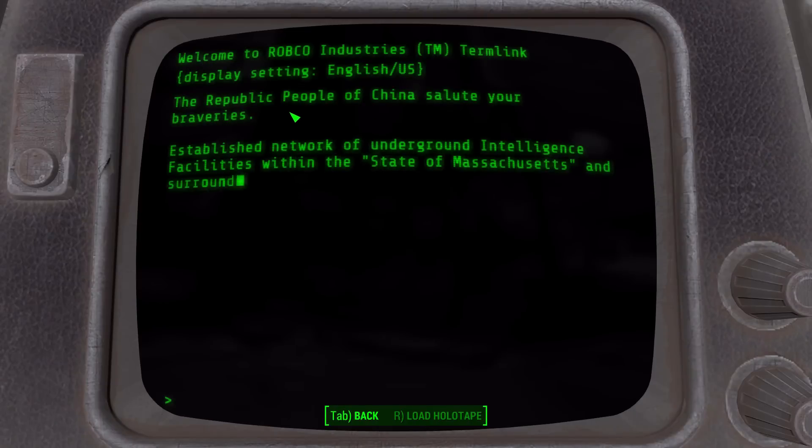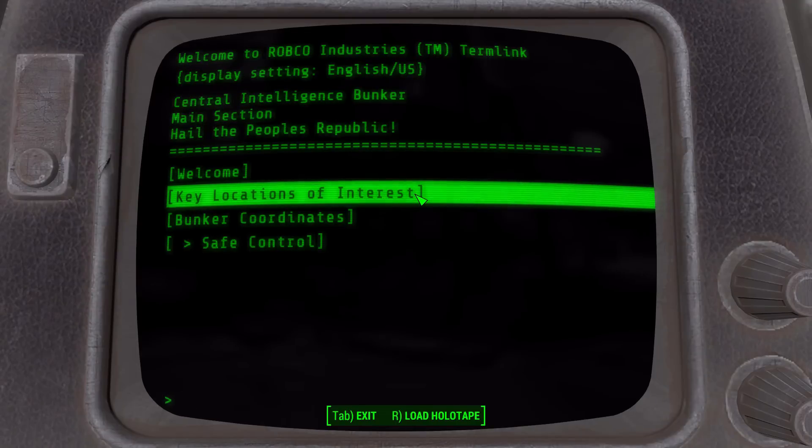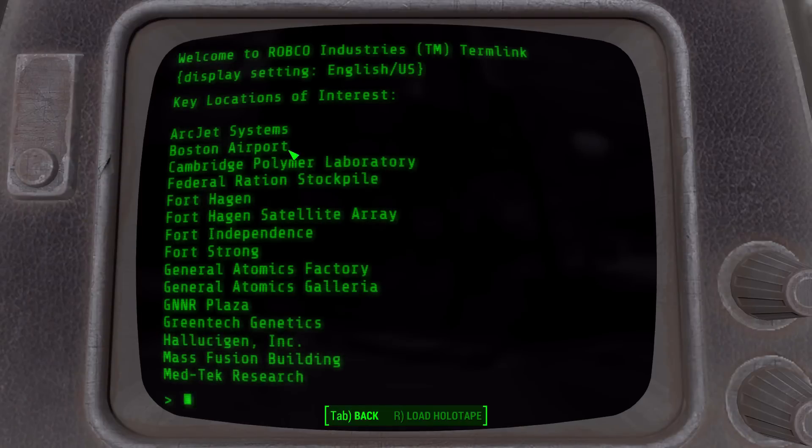Central intelligence, bunker main section — hail the People's Republic. Setting: English US — clearly so we can read things, but why? Welcome — the Republic People of China. That's definitely not the right order. 'Salute your braveries' — I guess it's just a bad translation. Establish a network of underground intelligence facilities within the Commonwealth and surrounding areas. Coordinate gathering of intelligence on key locations of interest and covert acquisition of enemy technology — ah yes, that explains the power armor. Continue surveillance operations until further instructions.